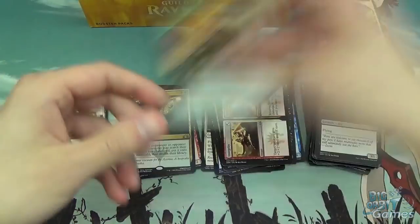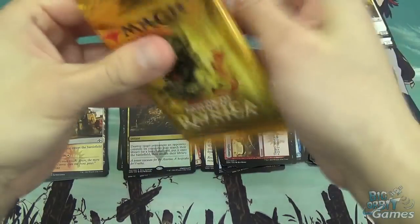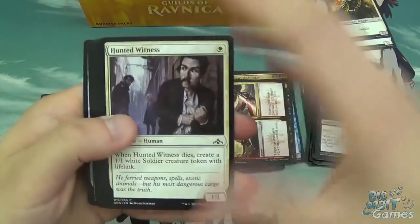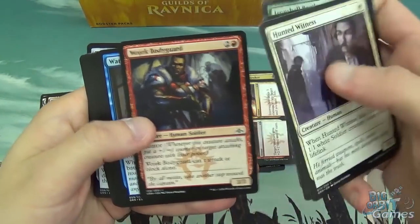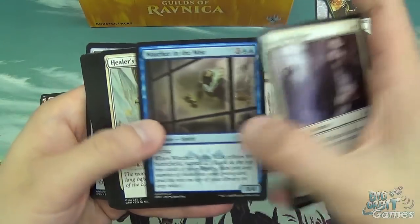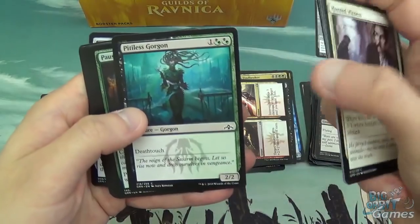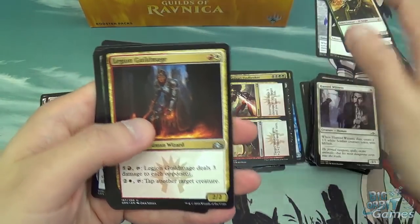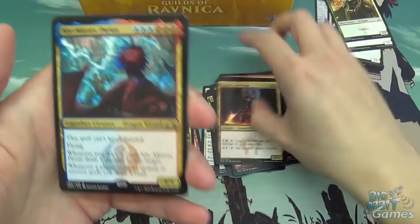Boris Guildgate and Elf Knight. Already off to a good start with this box. We've got Haunted Witness, Veiled Shade, Foyak Bodyguard, Watcher in the Mist, Healer's Hawk, Douser of Lights, Hypothesizzle, Pitiless Gorgon, Horser of Reflection, Legion Guildmage, Arboretum Elemental, Smelt Warden Minotaur, and Niv-Mizzet.